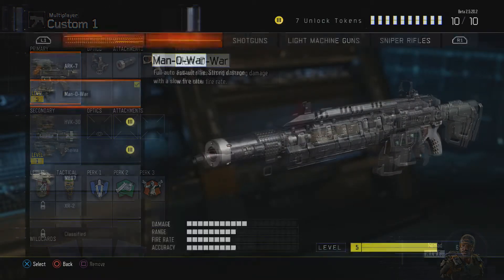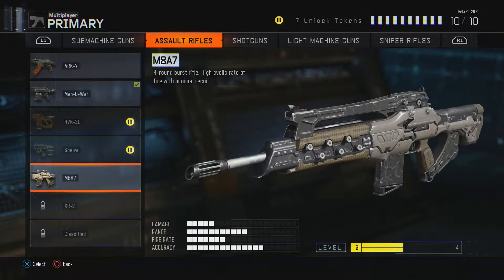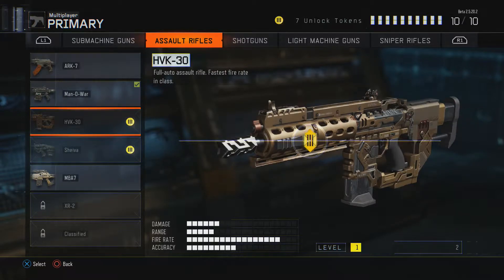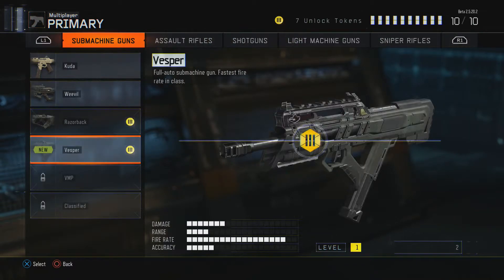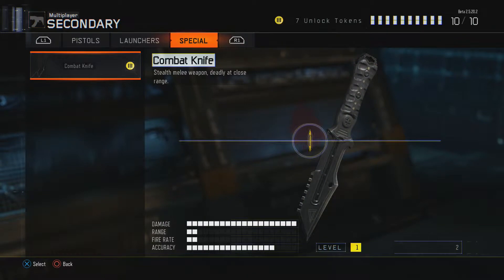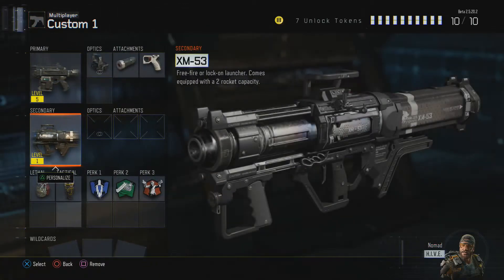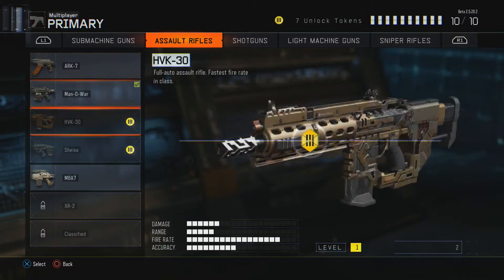Alright guys, the guns include the Man of War, the ARK7, and the M8A7. I only use the ARK7 and the Man of War and the M8A7. The reason for that is because you see in the top right you have 7 unlock tokens. You're not going to have a whole lot of unlock tokens to unlock everything — that's like 7 unlock tokens for the rest of this stuff. You can't get any more unless you level up, and I already hit the max level, so there's no point. So I only use the Man of War and ARK7.